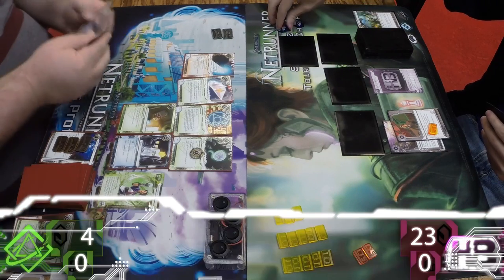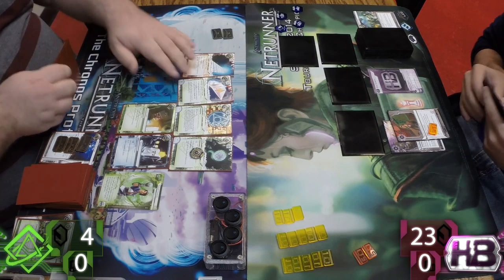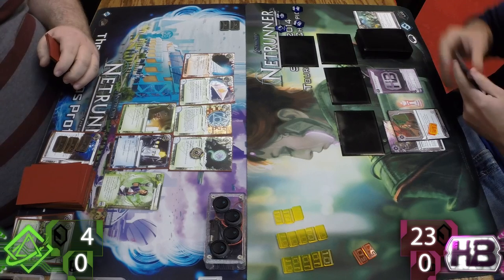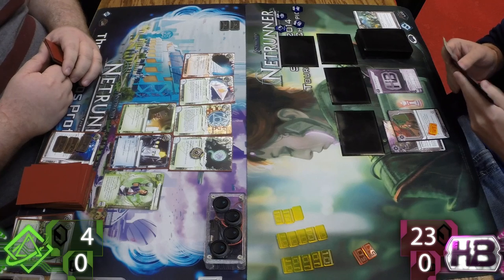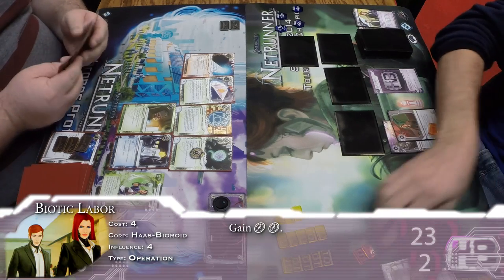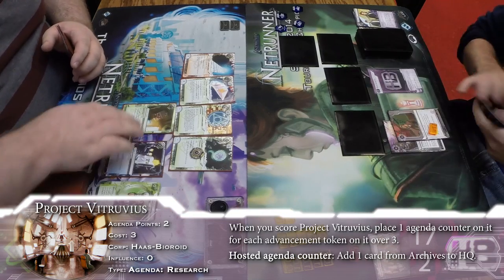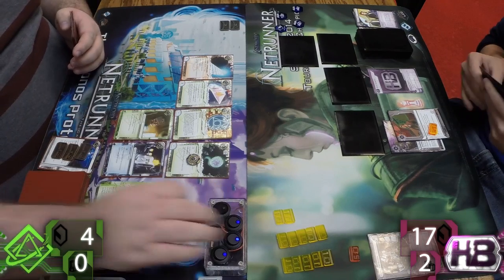Look at this combination: Corroder and Refractor just boom run out of hand. Got a Ghostrunner online that really brings Refractor into 'certainly break all the ice' territory. Won't last for long, but I'm sure we'll see some Lockpicks coming up soon. Sasha on the other hand has really just been establishing economy — 23 credits. It's just almost insurmountable, and he stuffs out a Project Vitruvius for a little bit of money.